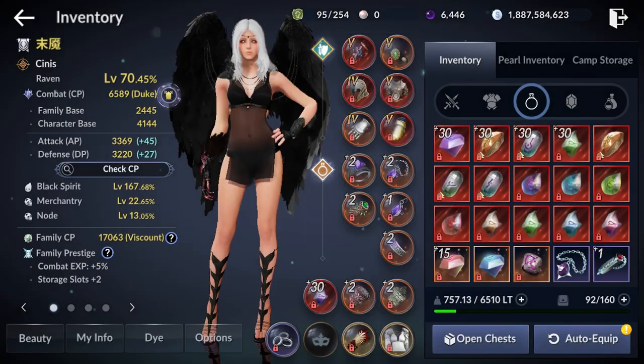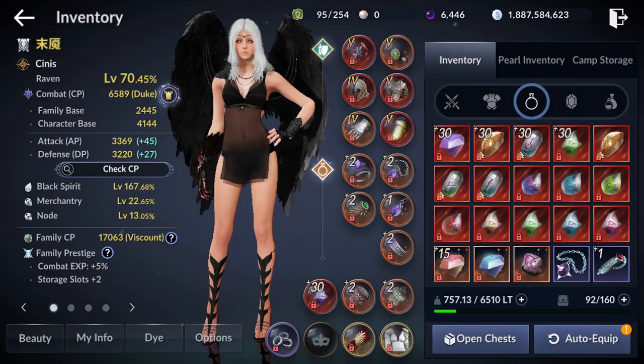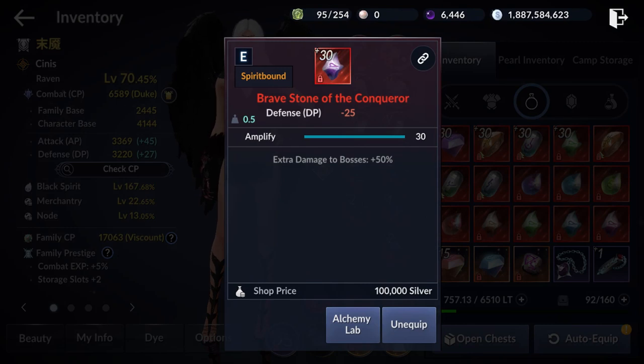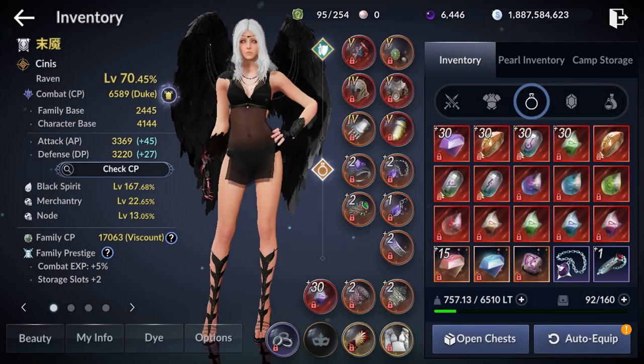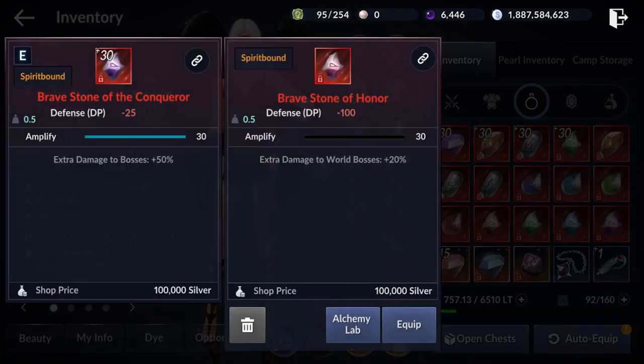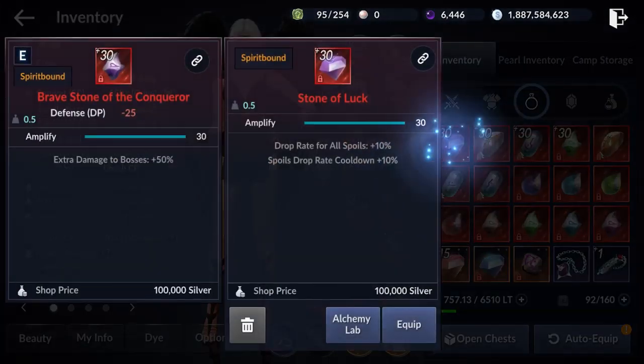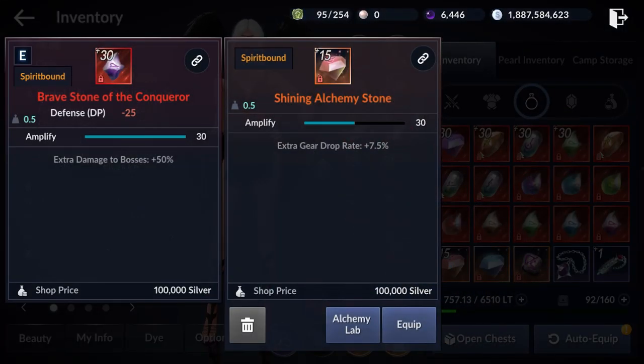Many of you have been asking whether the extra damage to bosses stone applies to world boss. The answer is yes — the plus 50% extra damage to bosses does include world boss. So this stone will be way more valuable than the world boss stone. Make sure you have it maxed out at level 30, and you also need a Shiny Alchemy Stone. It's pretty easy to get these stones right now since there is an alchemy stone rate-up event.